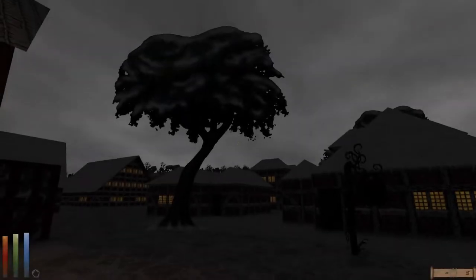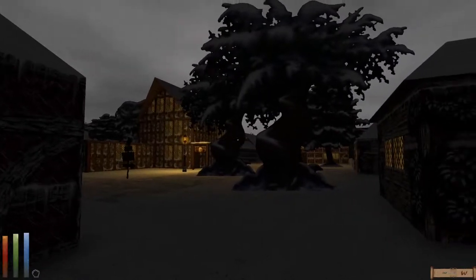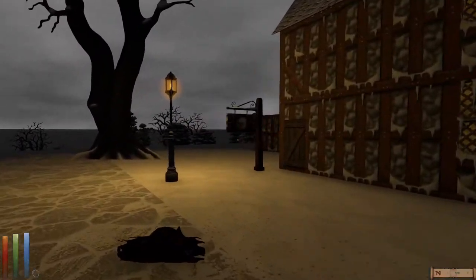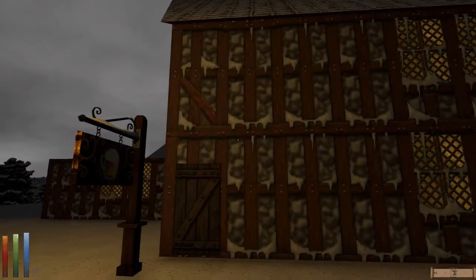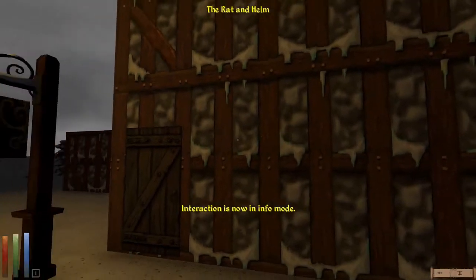Hello, my friends. Welcome back to the ongoing adventures of Nazim the Swordsinger. When we last left our adventurer, he had just spent a few hours getting some much-needed rest at this rather oddly named inn, the Rat and Helm.